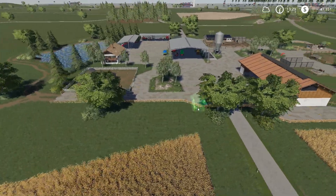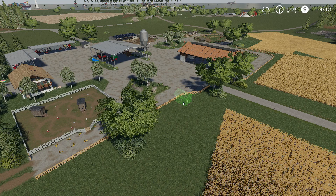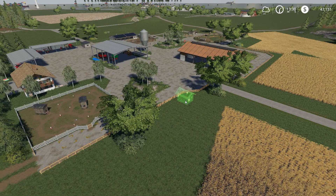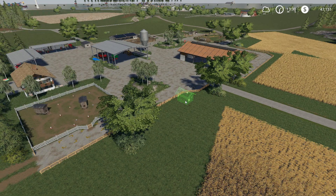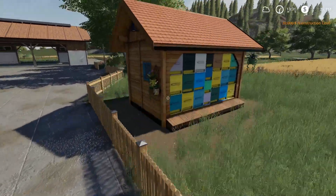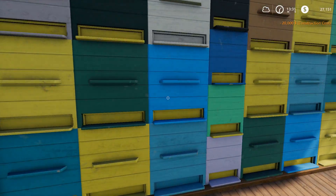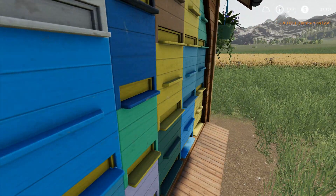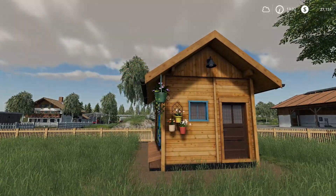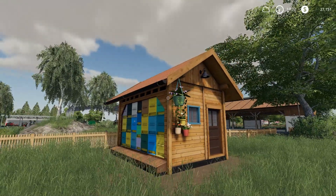I think we should put it right here, as close as we can get it. It's out of the way of harvesting and everything. It's going to cost us 20,000. We put it right there, so now we're down to 27,000. Oh my gosh, can you see the bees? Listen to them! That is so cool, I think it's awesome.